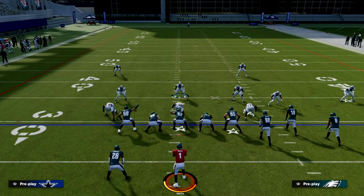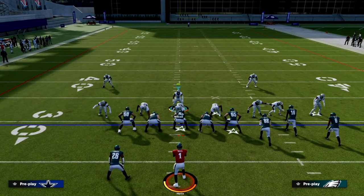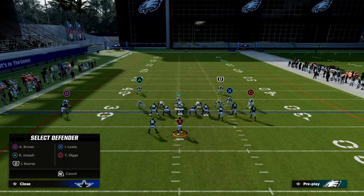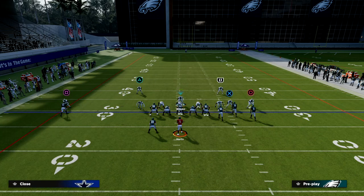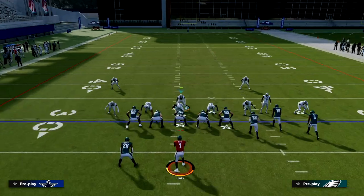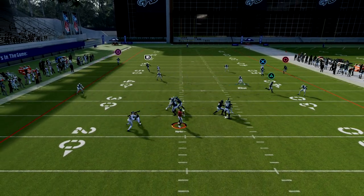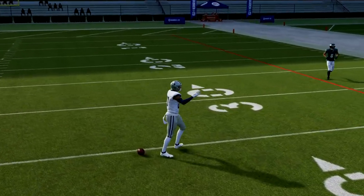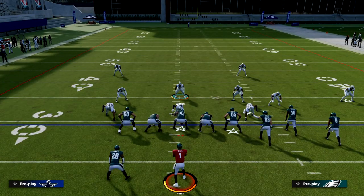This is a really good defense, especially if your opponent is into aggressive catching. Another setup I like: hard flat your linebackers, then man up the slot defender on the slot receiver. You can also hook-curl the backside guy. Man coverage is really good this year, and I think cover 4 is one of the more underrated coverages in this game.